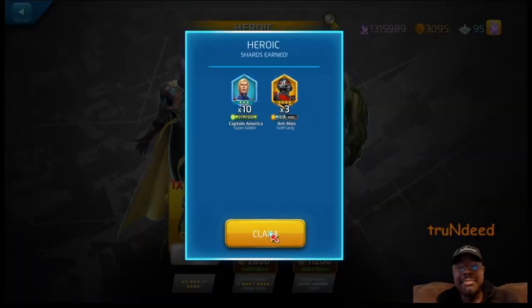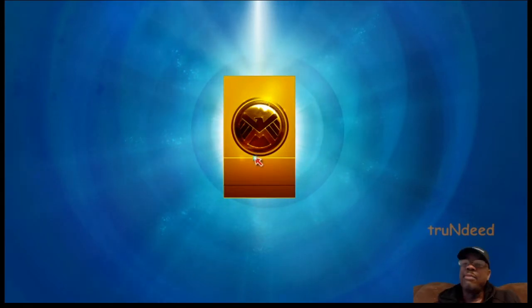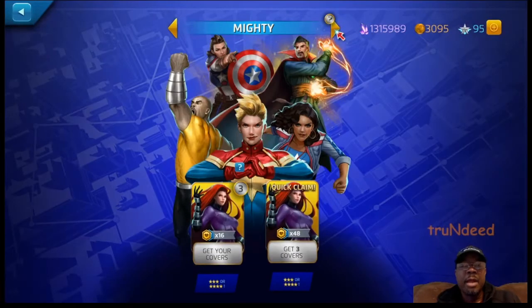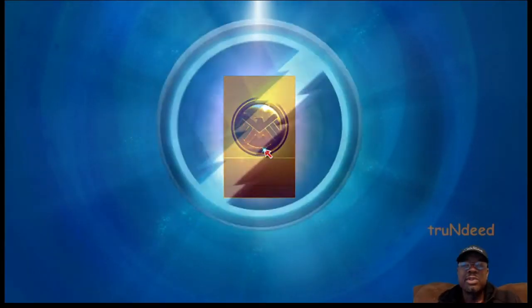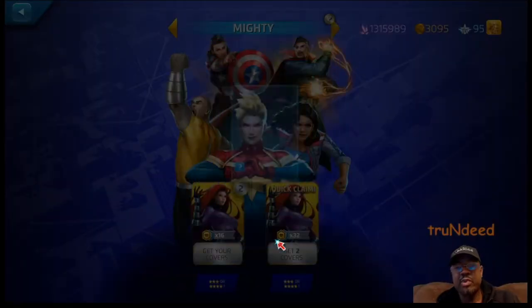We'll take that for sure. Namor is cool — I don't know if he's any good, but he puts another decision I need to make somewhere down the line for my four-stars. Let me know if I need to get him on the roster. Then we get a three-star Spider-Man — we could definitely utilize that as well. I got a couple of Mighties — three-stars and four-stars. Hopefully we get a four out of this one. Got a three-star Quicksilver — not surprising since we just started rocking with Quicksilver.